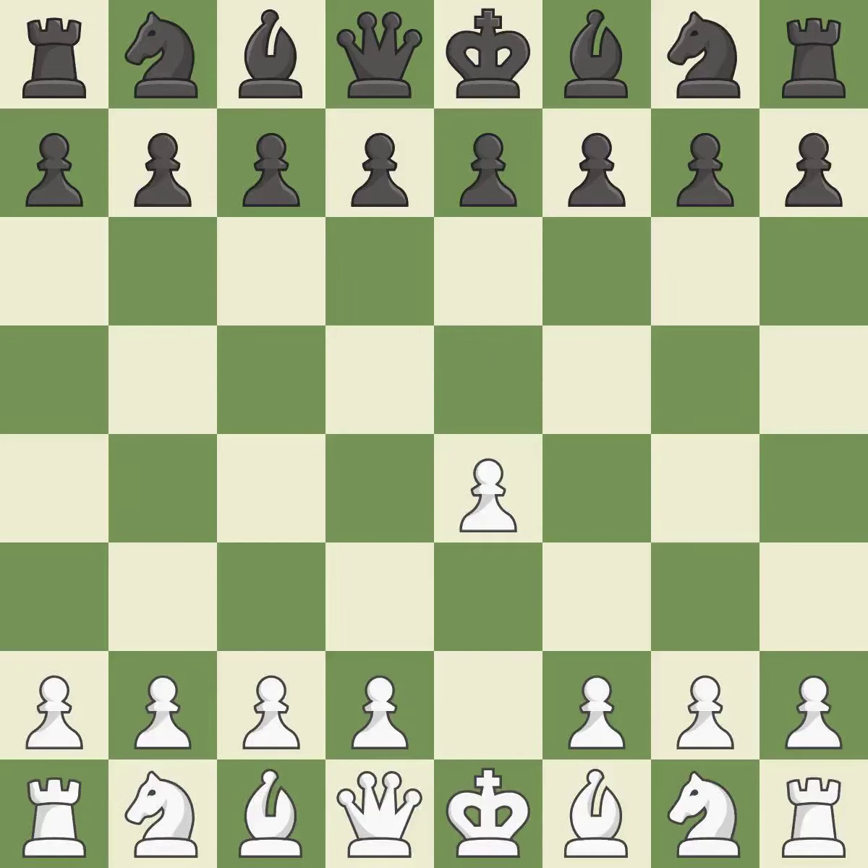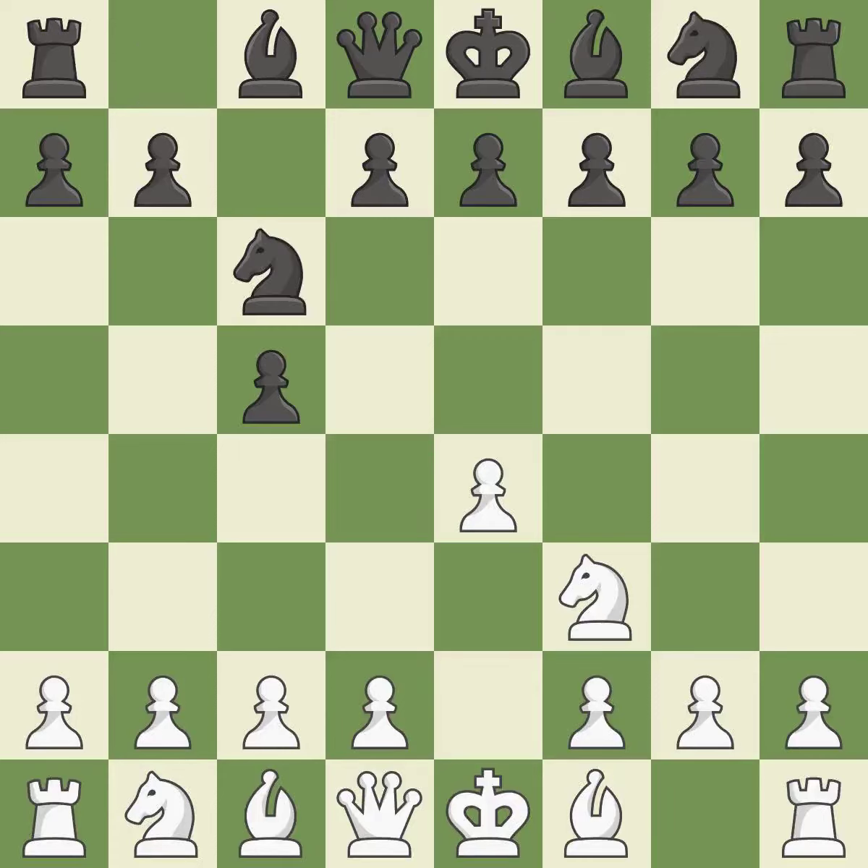Sharp games are frequently the result of starting with the king's pawn, since it dominates the center and frees up the bishop and queen on the light squares. The C pawn in the Sicilian Defense controls the D4 square. Nf3 moves the knight toward the center in anticipation of a pawn push on D4, where it will be ready to retake the piece if black captures on D4. And C6 aids in maintaining control over the D4 and E5 squares.